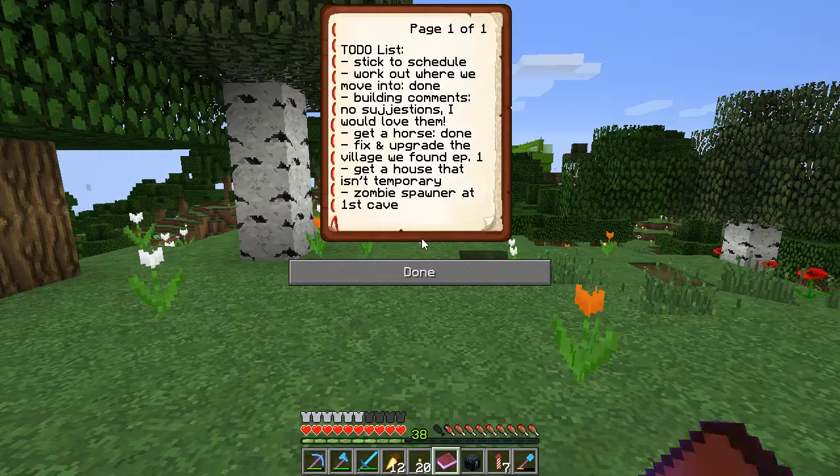We can skip over things we've already done from episode one, but we need the spelling of suggestions to be correct - and I can never spell. So let's just go through it: we're going to build some more stables this episode, fix and upgrade village one eventually, get a secondary house because it's tiring flying all the way back, and do that first zombie spawner we found. We're going to do horse stables next.